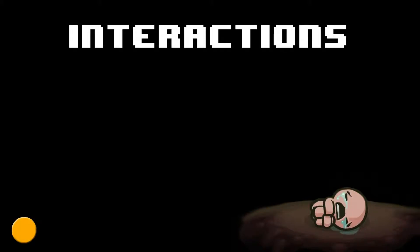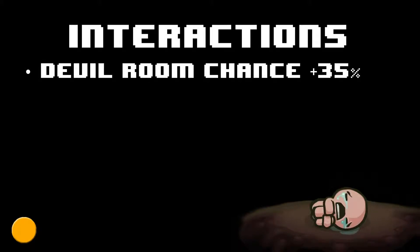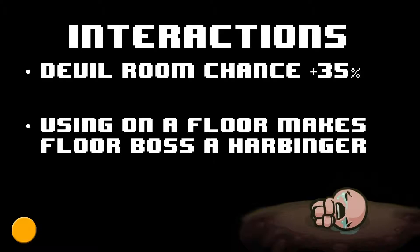Now the Book of Revelations has some interesting interactions with the game. First and foremost, using it on a floor increases your devil room chance for that floor by 35%. Also, using it on a floor makes the floor boss a Harbinger.